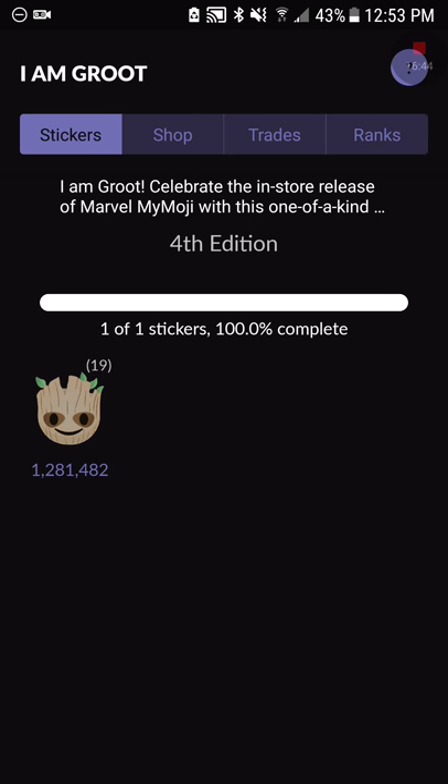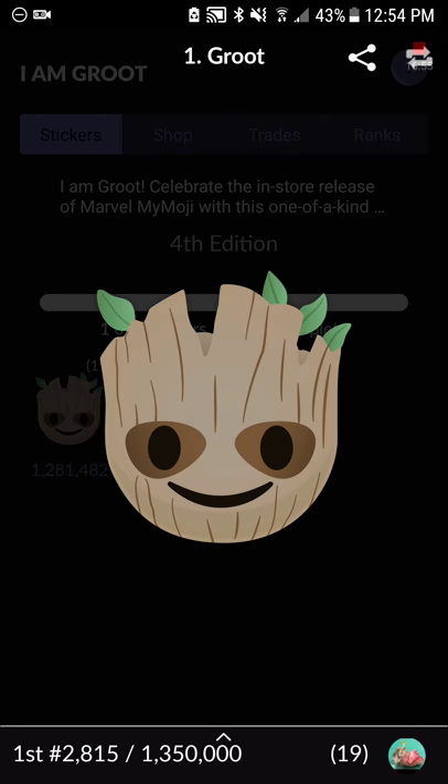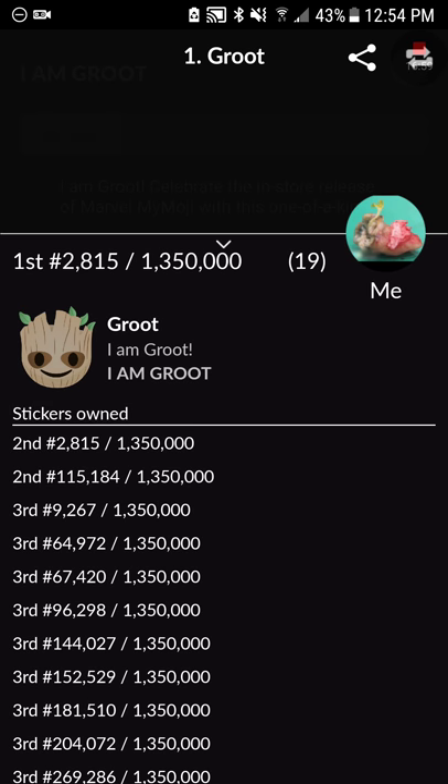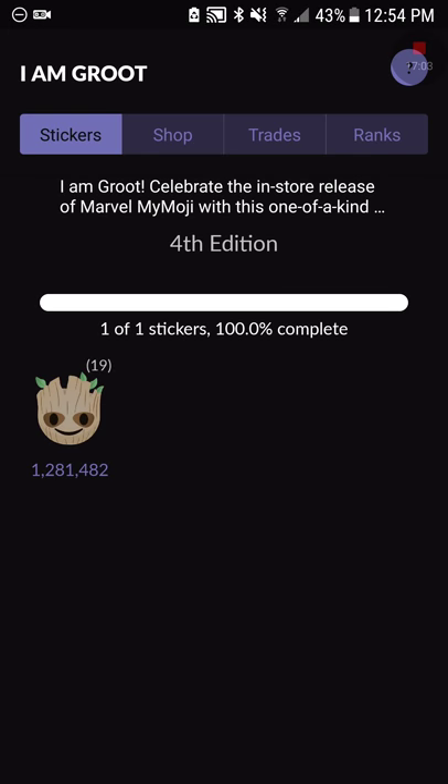After a sticker edition sells out — right now there are still one million Groot stickers to collect — after those are finished, there'll be maybe a day or two or even a week wait, and then they'll put out a fifth edition. All the previous editions will be worth more, especially the lower numbers. So that's a way to invest too.